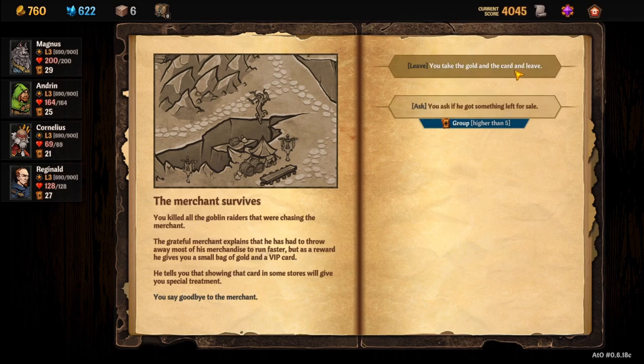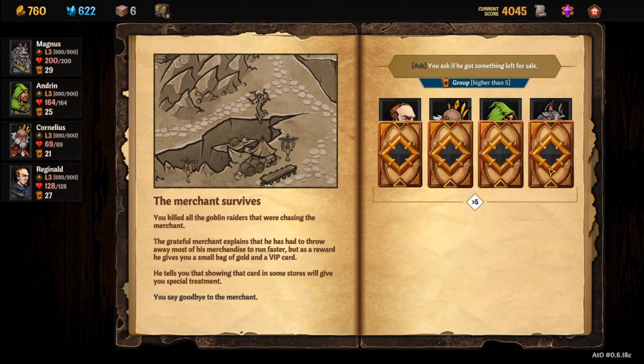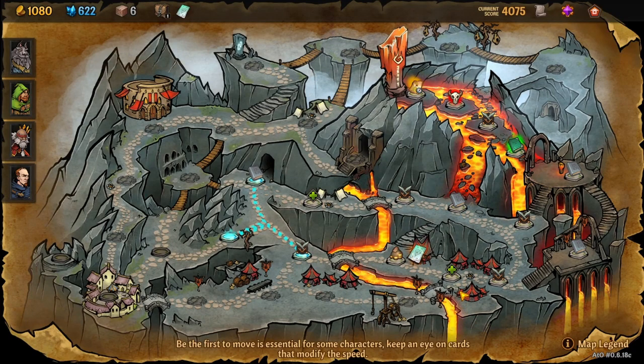Wait hold up — he killed all the goblin raiders. The grateful merchant explains he had to throw away most of his merchandise to run faster, but as a reward gives you a small bag of gold and a VIP card — showing it in some shops will give you special treatment. We can take the gold and card and leave, or ask if he's got something left for sale. Going higher than five — let's try it! We fail but we still get the gold and the card. Now that's all for this video — I hope you enjoyed it, please leave a like, subscribe, follow on Twitch and Twitter. Have a great day, be good to each other, and I'll see you in the next one!